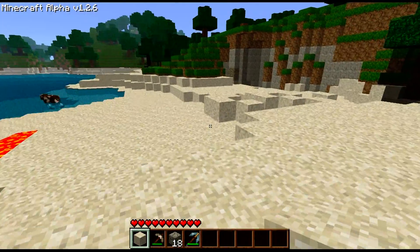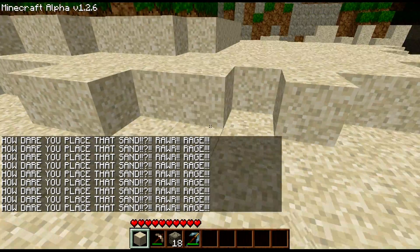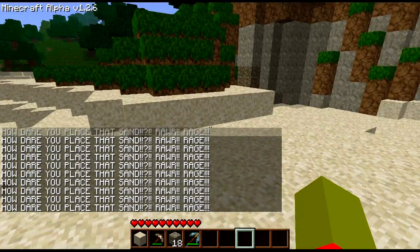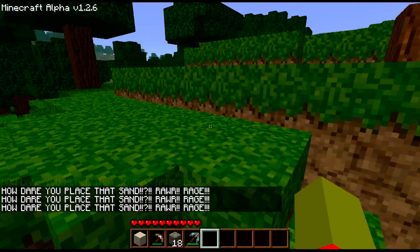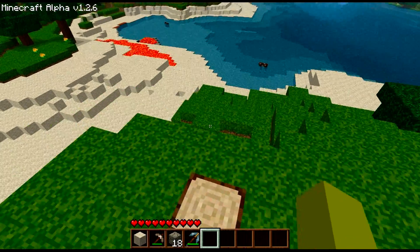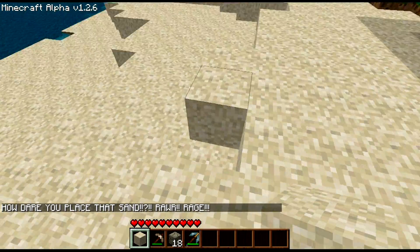First one is the very first one I ever made, which is — it yells at you whenever you place sand. Every time you place a sand, you get that message. So, totally useless, but it's a nice thing to build off of. With that basic idea, there's a lot of things you can do. It uses some very simple hooks — really only the on-block-create hook. Every time you place a block, it checks to see if the block was sand. If it was, it sends you a message that says, "How dare you place that sand. Rawr. Rage."